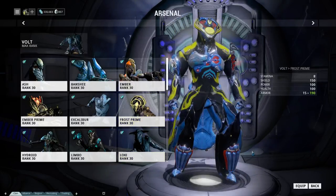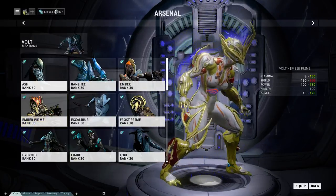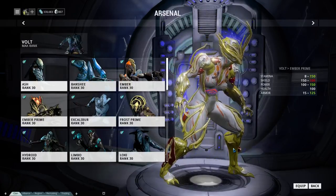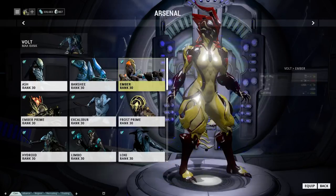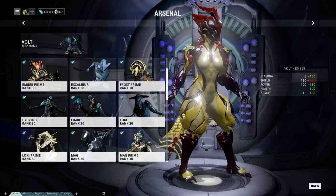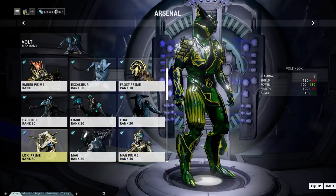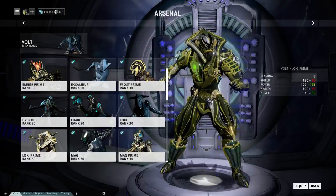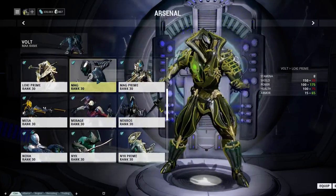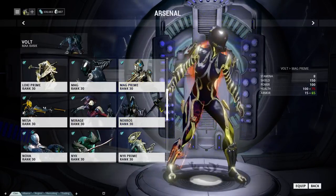Primes are fancier versions of normal Warframes. For instance, we have a normal Ember, and then Ember Prime. Most of the time there are minor cosmetic differences — or sometimes very noticeable ones, like the helmet with actual fire on it, very nice touch. And the legs are more see-through on the Prime. Likewise, normal Loki is rather straightforward, but Loki Prime has over-pronounced elbows, a fancier helmet, and little golden details. Generally that's how Primes work — they take something and add some gold to make a more intricate design.